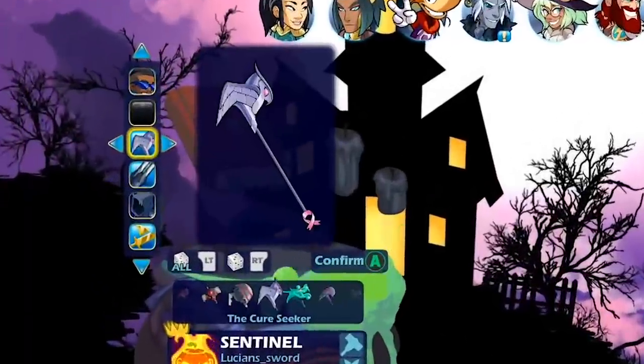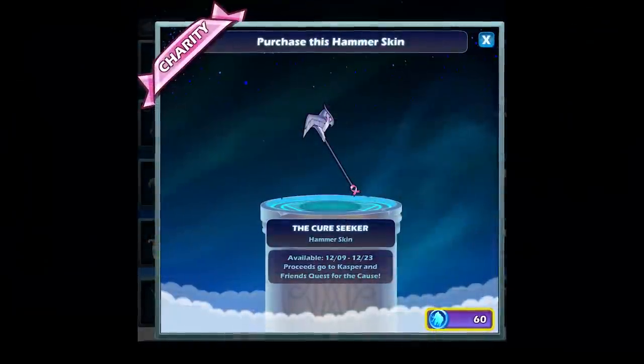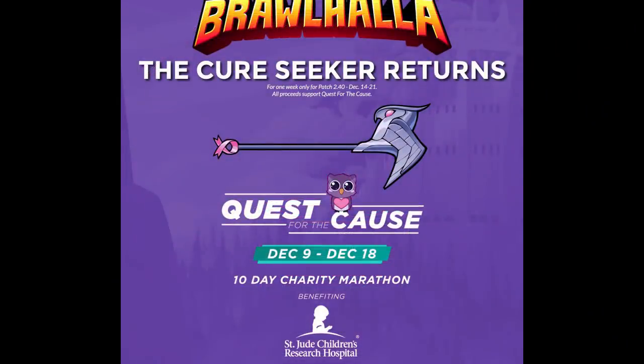Number 5 is the Cure Seeker Hammer. The Cure Seeker Hammer is a unique hammer skin that has only been available for purchase in the store a handful of times. Similar to the Salute Taunt, the proceeds from the purchase go to a charity or cause that BMG has chosen, so not only do you get the rare hammer skin if you buy it, you also feel good knowing that you're helping a worthy cause. This only appears in the shop from time to time and as of right now is not available for purchase.